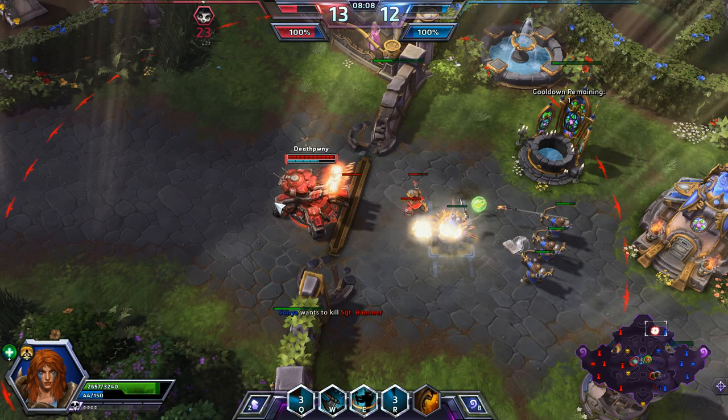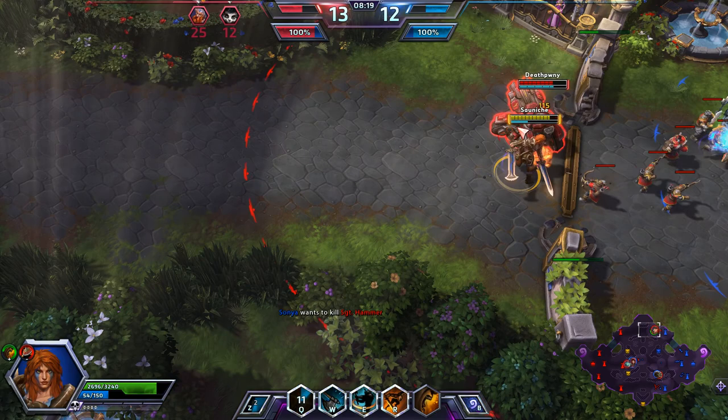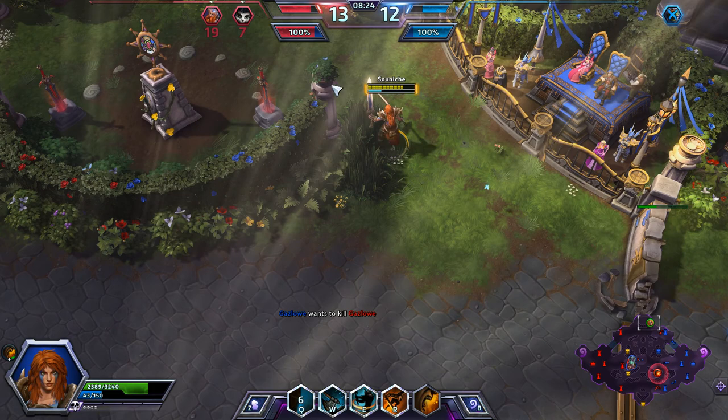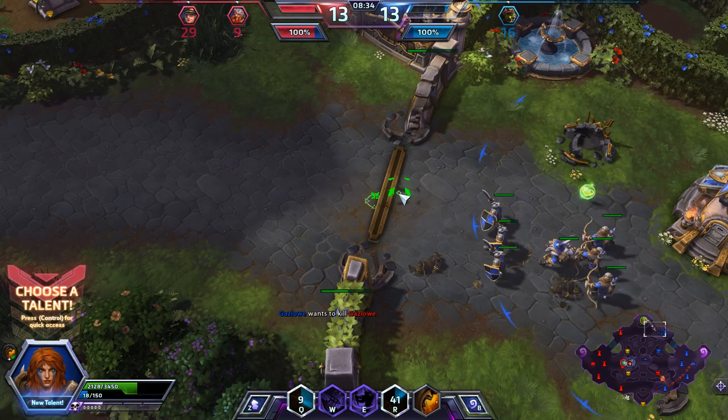I'm going to move up there and help out. It looks like my team can get another kill — they did take out Lili. I'm going to try and get Sergeant Hammer, do as much damage as I can to her. Come on, let's do this, Sergeant. I just need one more spear. There we go — we got Sergeant Hammer down. Pushed her back and secured that kill.